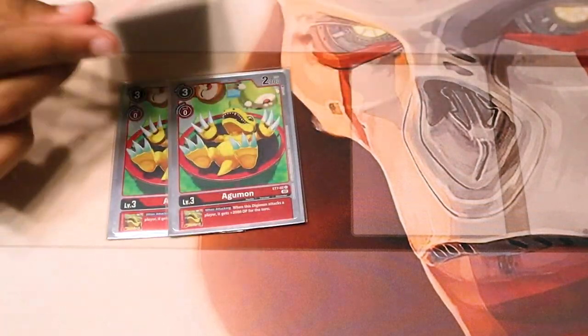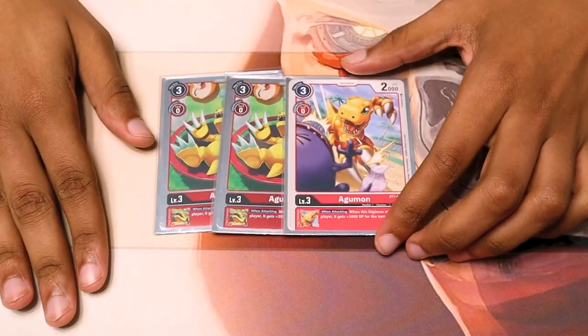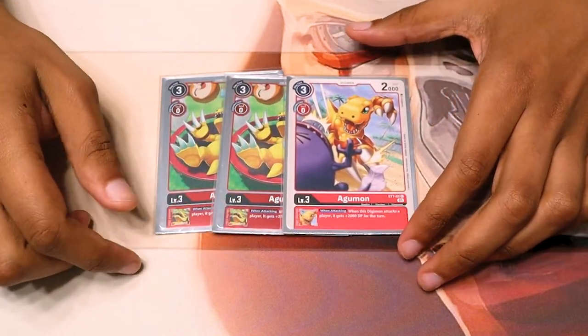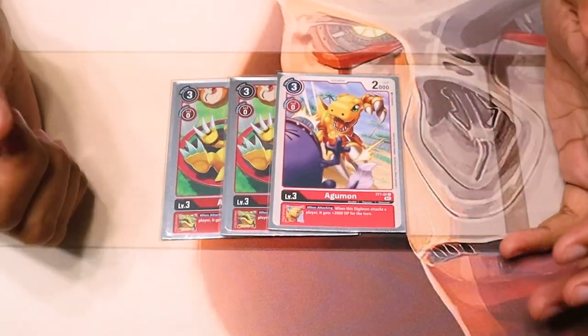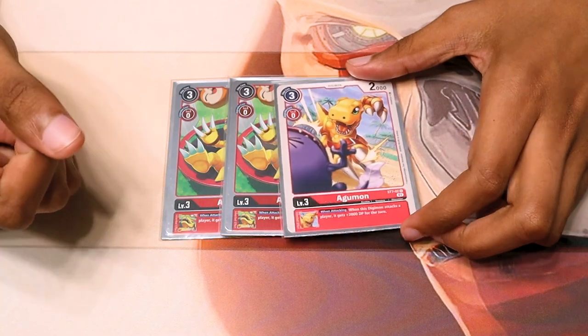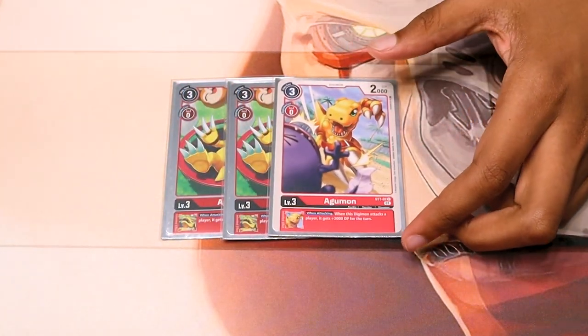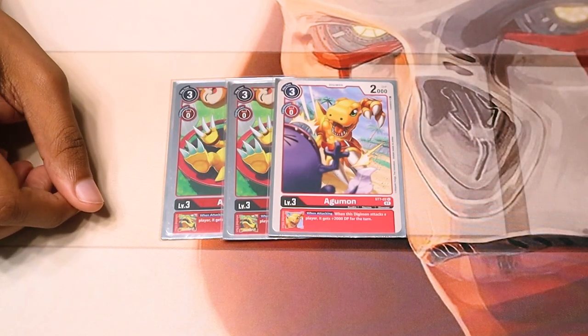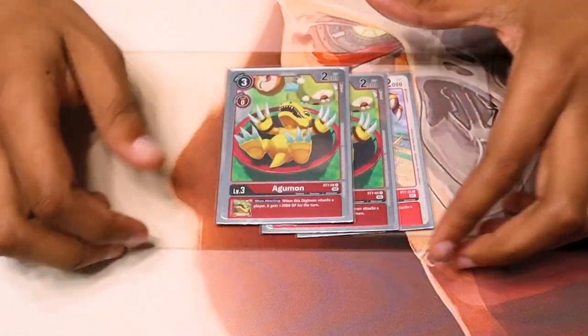We run 3 — don't make fun of me — Agumon. We run this Agumon for the inheritable ability to get plus 2k. Having that extra DP is really helpful. In most cases you aren't swinging at the opponent's Digimon because you're kind of just trying to close out the game, since Marcus is, you know, punching a hole through. So getting the extra 2k DP is really good, and there's no other better ones.